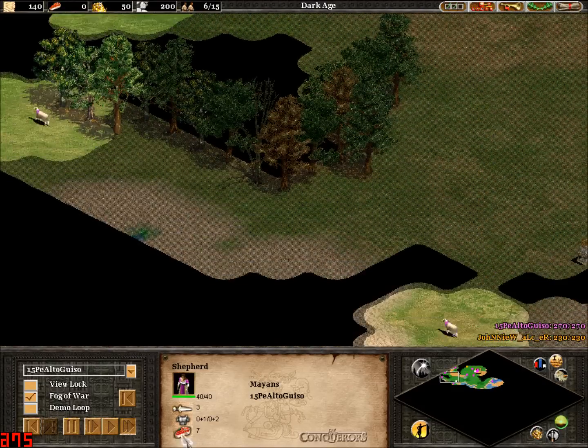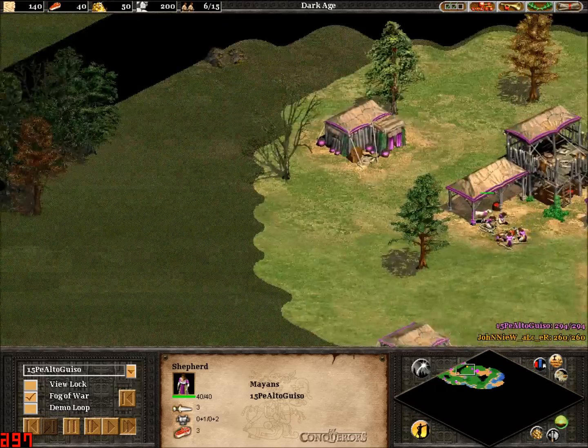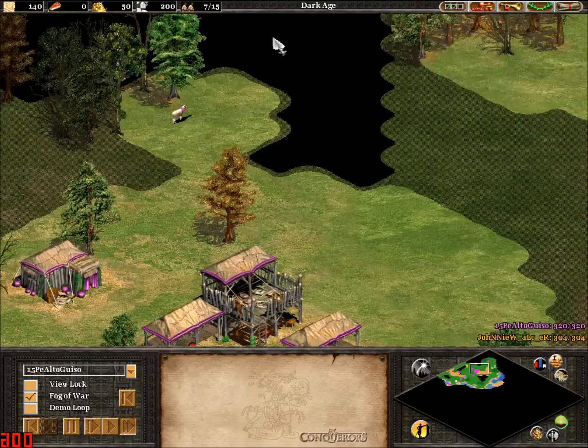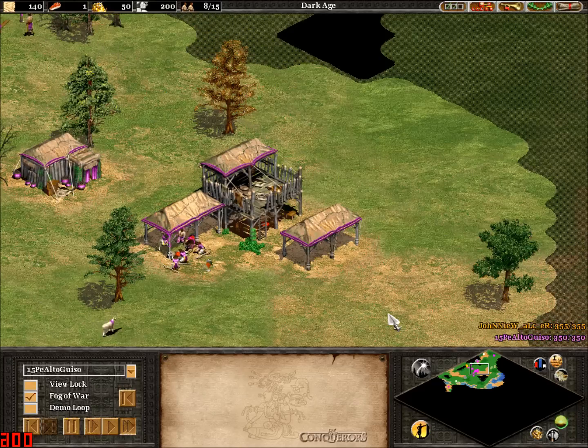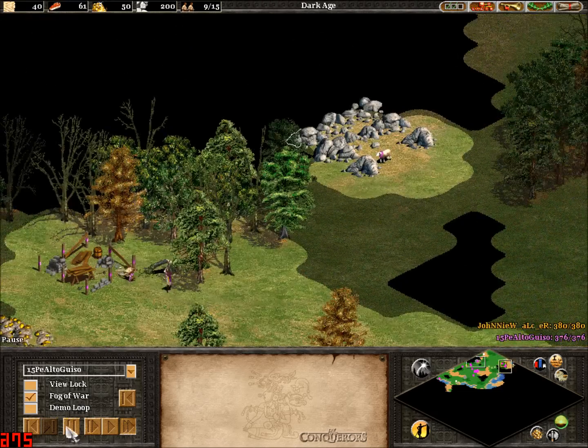Sheep scouting naturally, trying to get the map advantage. Playing on Mega Random, it is extremely important to try and get that map advantage as soon as you can. In the other game, the gold was all centered in the middle of the map, and finding that first and blocking it off was a very big deal.